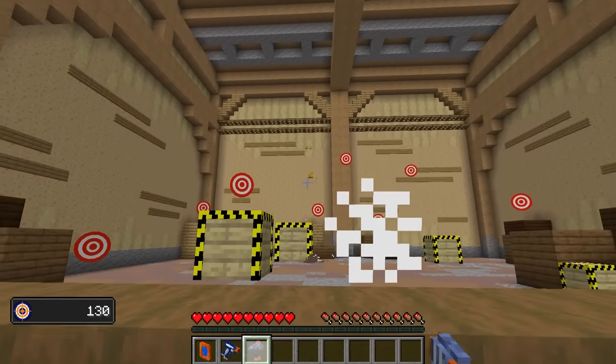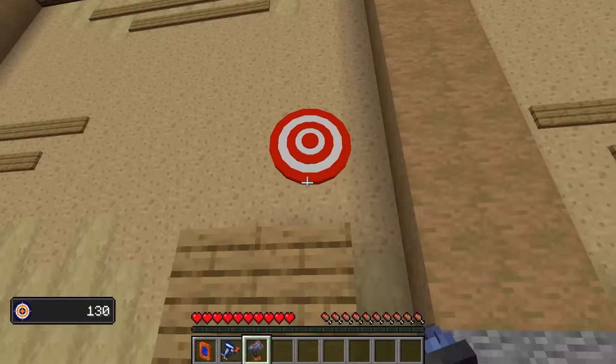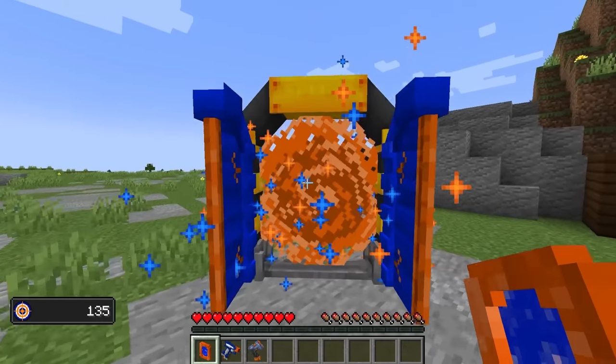Come on, hit the target. Hit the target. All right, that's it. I'm cheating. Nailed it. Okay, I'm getting the hang of this thing. Let's buy ourselves the Nerf Stonewall Shield. Oh dang, dude. This thing is cool.